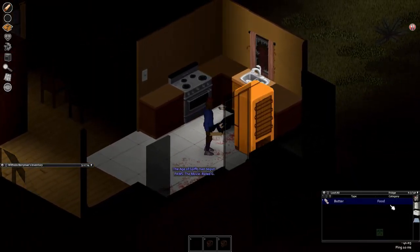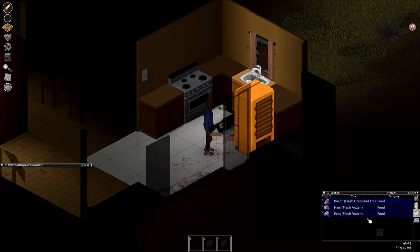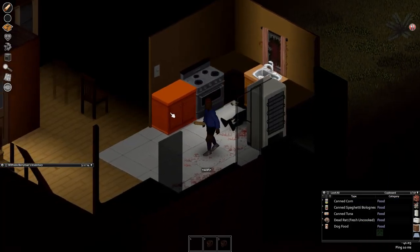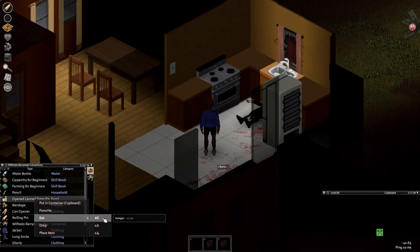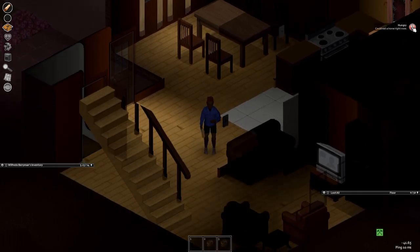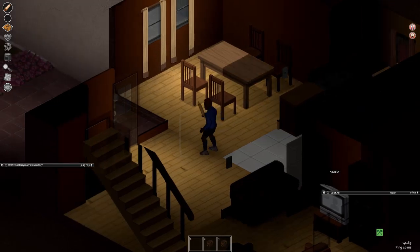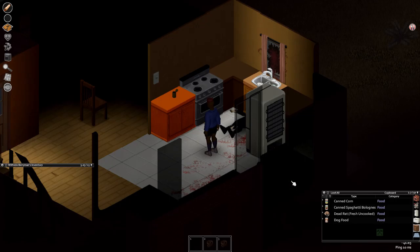We need to eat a little food. This butter says plus 20 unhappiness - red means bad, plus 20 means very bad, so don't just eat a stick of butter. We're going to eat this canned tuna instead. Open it up - with some cans you have to open it and then eat it separately, so don't forget that step or you'll wonder why your hunger moodle isn't going away. Our hunger just improved.